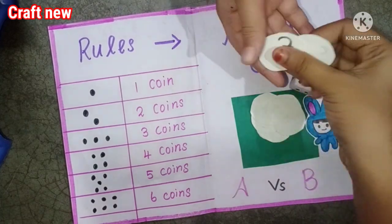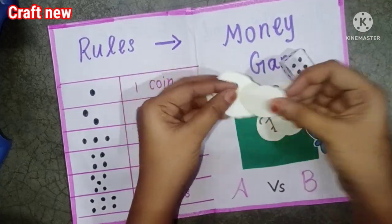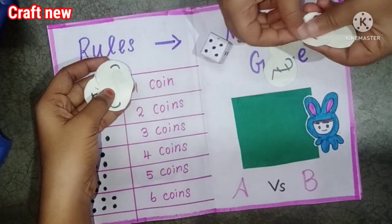We will play rules and instructions, then we will play dice — a lot of dice. We will also play with coins. There are a lot of coins. I am a brother.